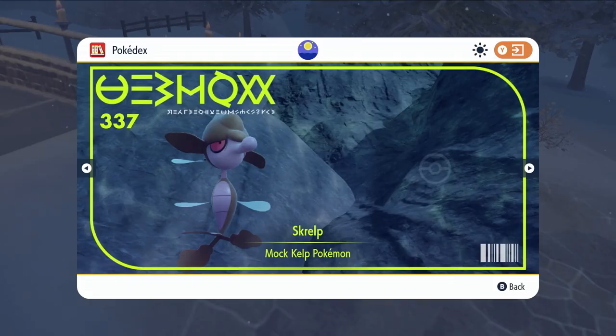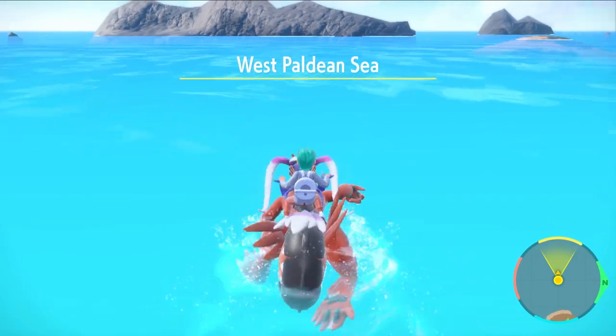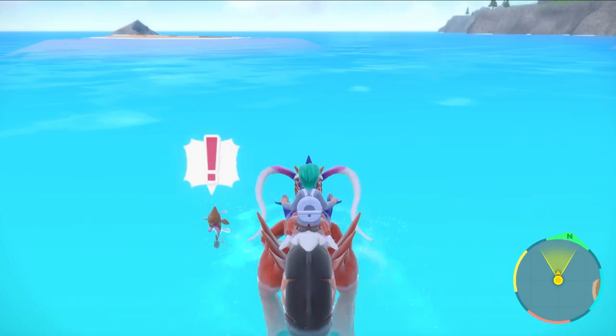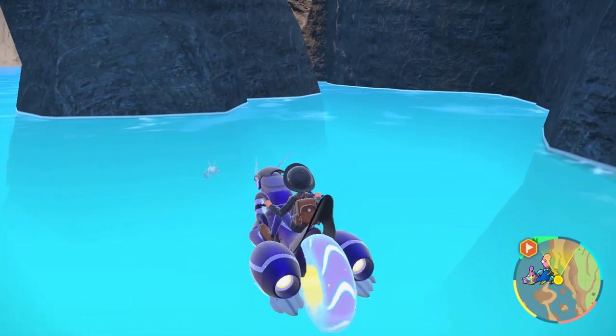Skrelp, the water and poison type exclusive to Pokemon Scarlet, and its counterpart Clauncher can be found in Pokemon Violet. These Pokemon in their respective versions can be found in the North, East, South, and West Paldean Sea areas of the region, as well as 2 star Tera Raids which you will have access to at the beginning of your playthrough.